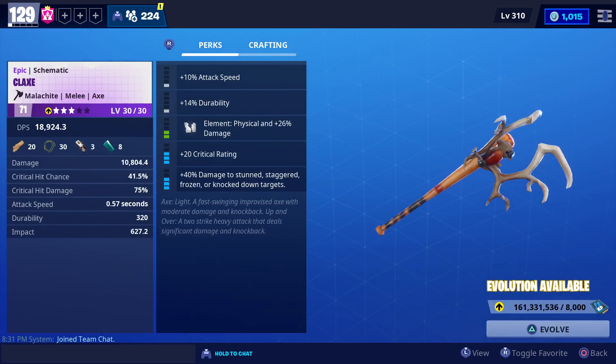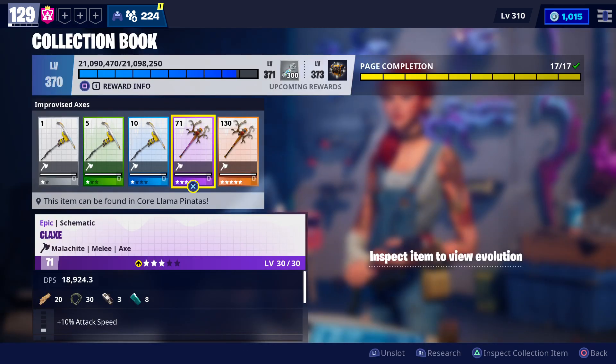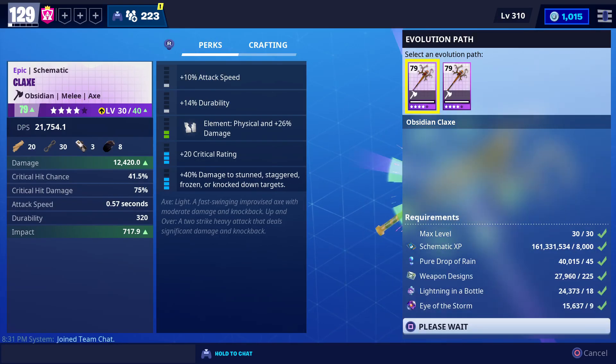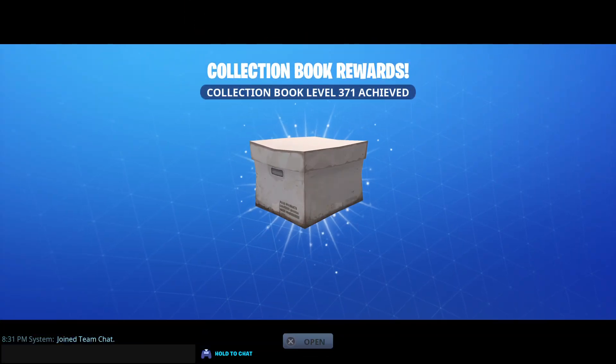We have to evolve items up to 4 stars. Select brightcore and sunbeam — it will give max XP. You can see the XP values on screen. We have to evolve to shadow or obsidian tier. I evolved and got collection book level 371.